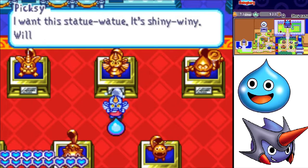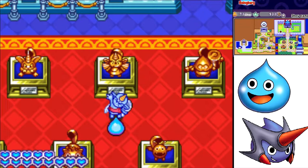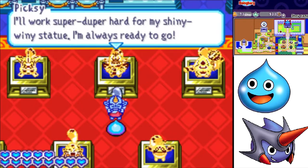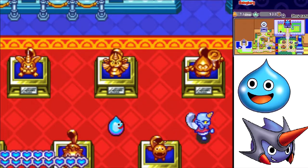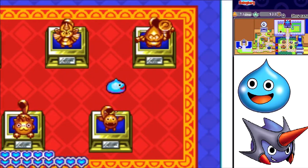The Pixie wants the shiny statue — will you let it have it if it joins your crew? Pixie offered to be in your tank! It'll work super-duper hard. So now we have all the statues in the first room — we have more than half the monsters recruited in our tank.